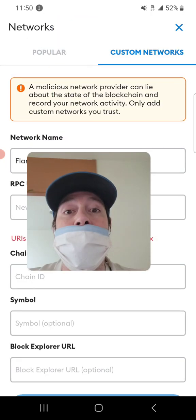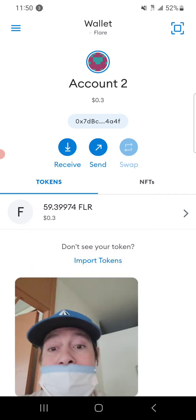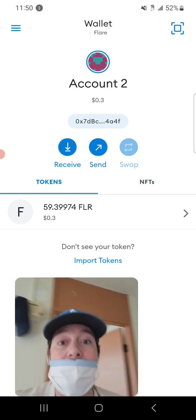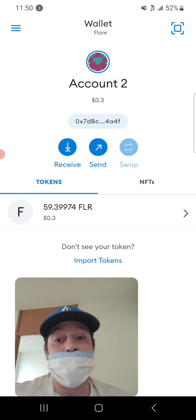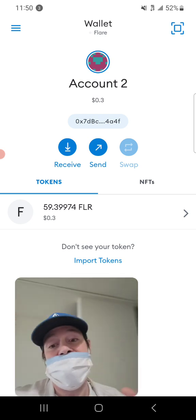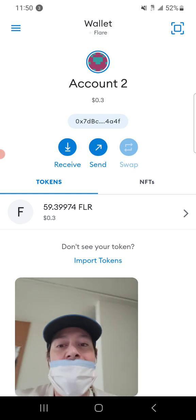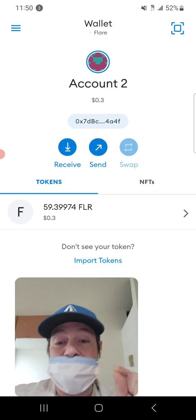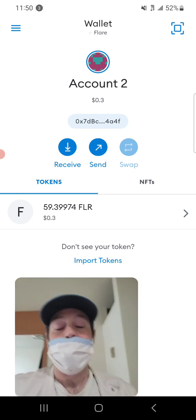Then boom — you will have your Flare network. If you already hooked your wallet up, you will see your tokens. I have 59 Flare tokens in there. This is my Ethereum account that I hooked up my XRP account to, because basically what Flare is, is a connector from Ethereum to XRP. The Flare token is kind of the one that does that — you get 15% of your total tokens at first, and then they will give you more later.